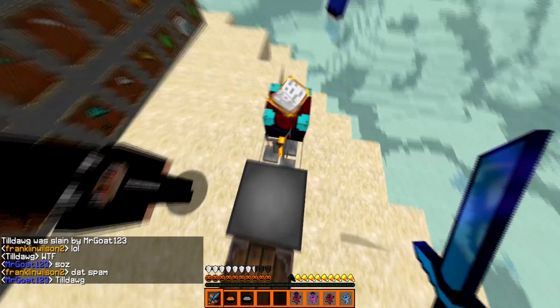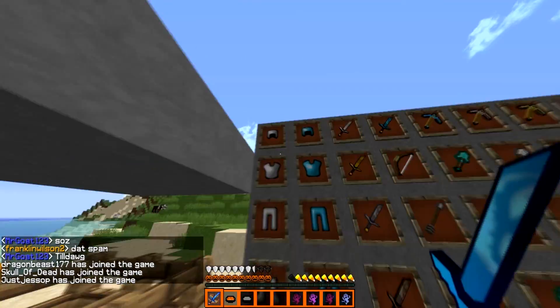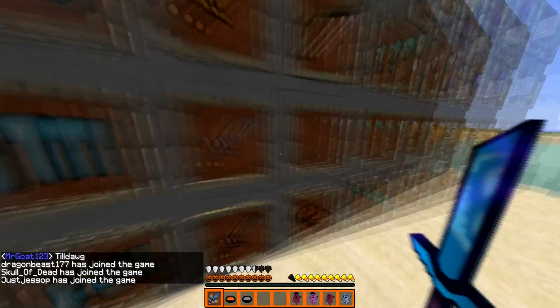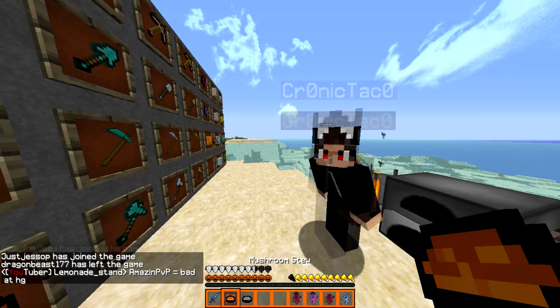Furnace, brewing stand, then enchantment tables are just default. Here's the iron armor, diamond armor — all the swords have this little pumpkin face on them, as you can see on the diamond sword.